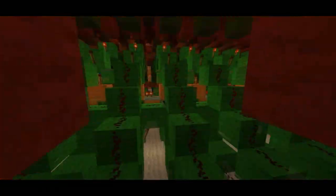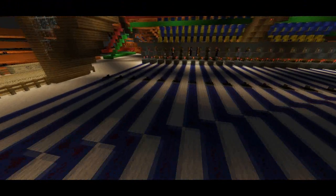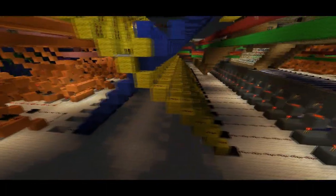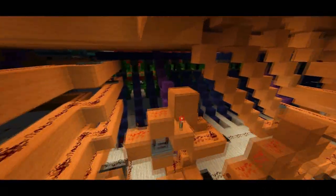That looks absolutely awesome. Let me fly through the middle here. These are all the outputs and latches for the controls. Multiplexers I just passed. These are cascading counters — it just counts up from 0 to 1 to 2 to 3 to 4 and then resets. Win, lose, and gate — don't want to give it away too much. And then back into the counters, and it's identical on the other side.